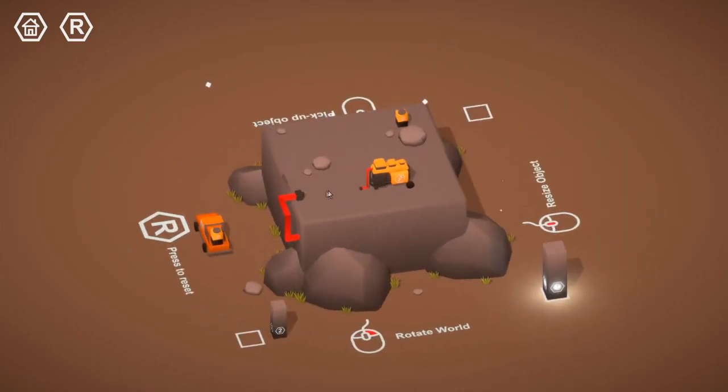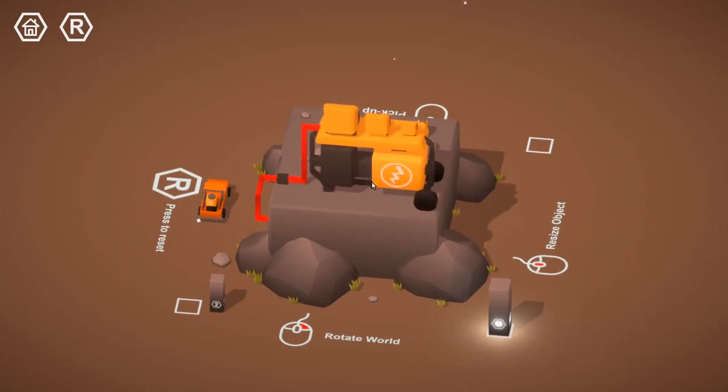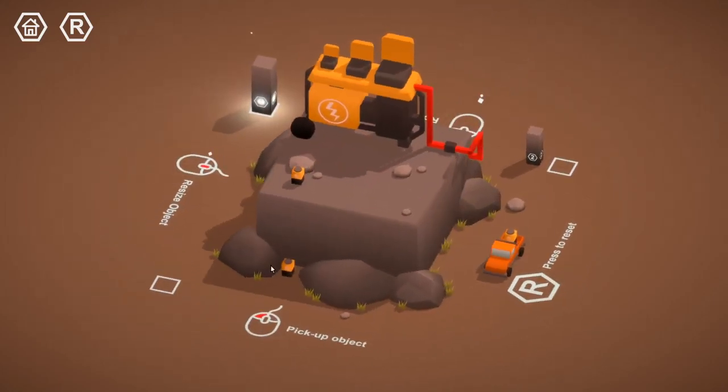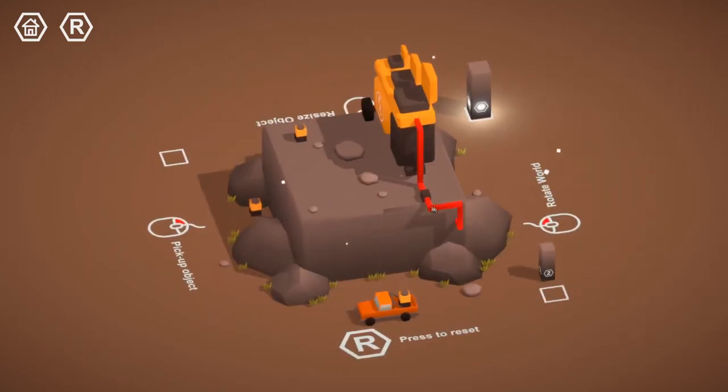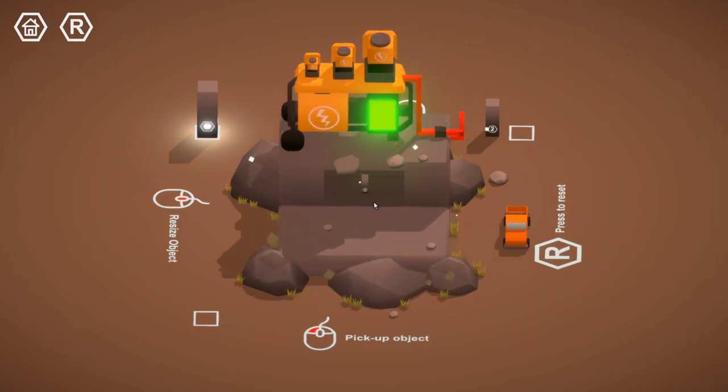That looks way too small, so we need to make it bigger — like that. Correct. I'm guessing these batteries need to go somewhere? Probably up here. Do you fit in there? Yeah, okay, you're good, but I need to make you bigger. Oh, I just have to hover over it — I don't have to actually pick it up to make it bigger. Got it. And the last battery is over here, and we slot that in there. Hey, we did it.